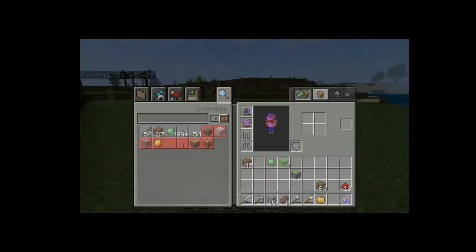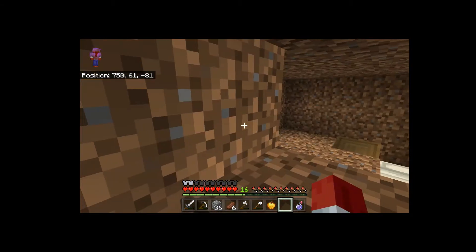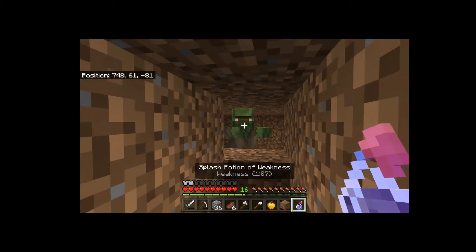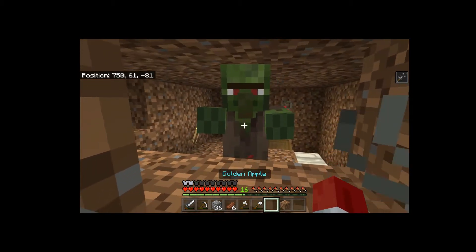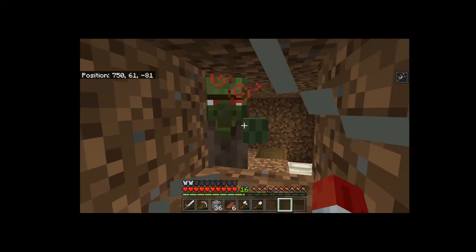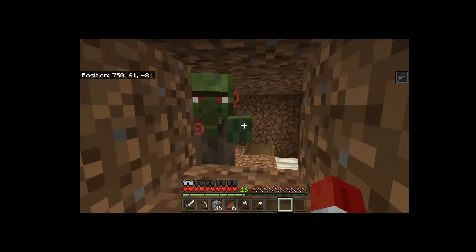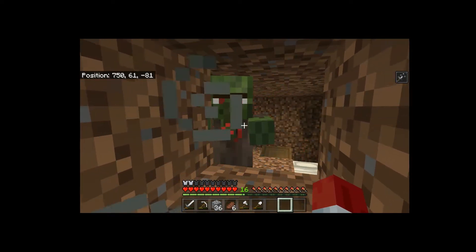Alright, so we gotta go here. Where's he at? Let's back up. Boom — I hit myself with the weakness potion, minus one, so I've been pretty much using a stone sword.